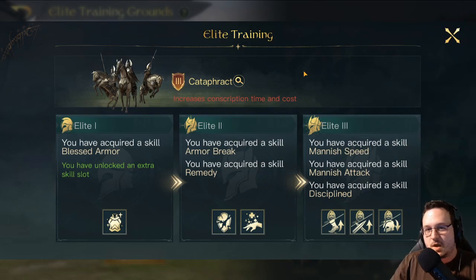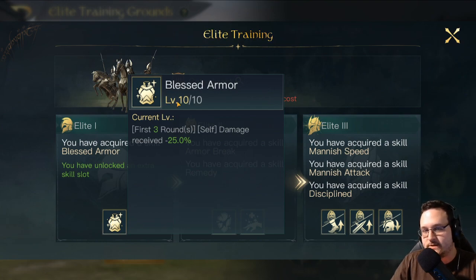We're actually going to start things off talking about Cataphracts because in the first video I released, my Cataphracts were undergoing elite training and therefore I was not able to actually pull up their skills. So at Elite 1, Cataphracts have Blessed Armor — first three rounds they take 25% reduced damage. They also come with Mounted and Full Plate Armor, which reduces damage from melee units.